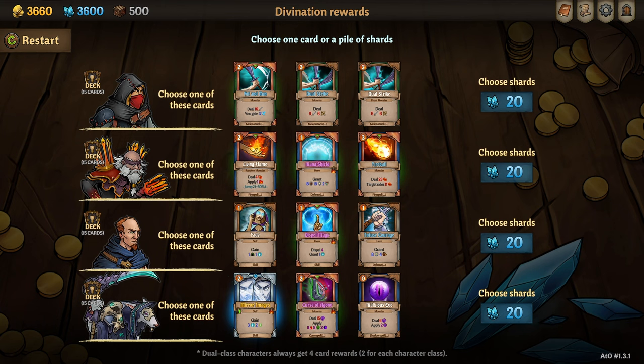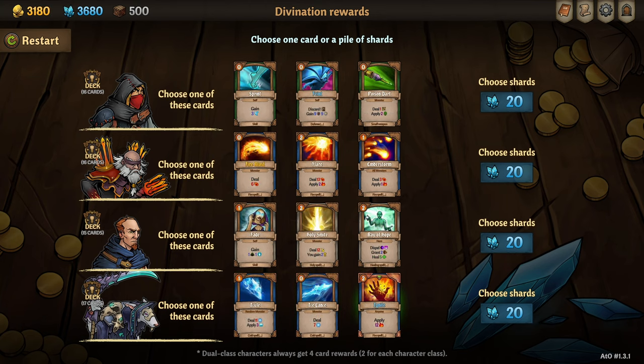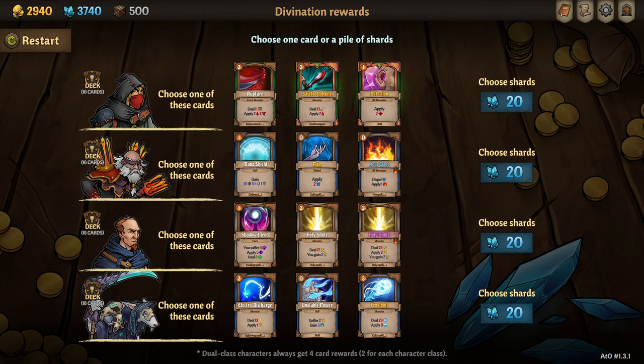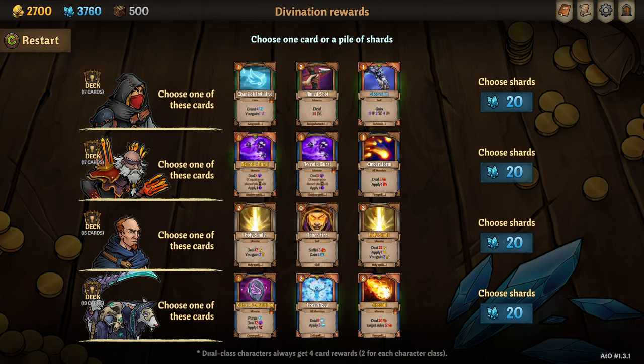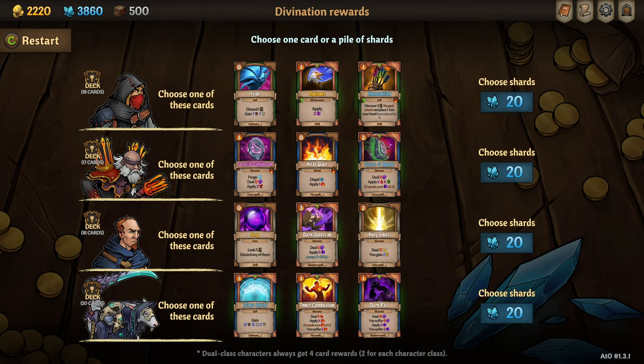For Divinations we rolled 11 fast Divinations. On the first one we took a Malicious Eye on Zek. We took a Trace, a Scroll of Speed on Cornelius, and a Shatter on Zek. We took an Ice Lance on Zek. We took a Detection on Andrin, a Rain on Cornelius, and an Unstable Power on Zek. We took a Chant of Initiative on Andrin. We took a Frost Nova on Zek. We took a Flash Heal on Reginald. We took an Upgraded Vigilance, a Corrupted Curse of Exhaustion, and a Scry.